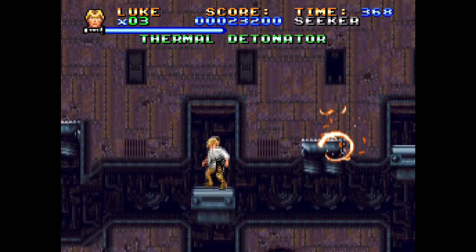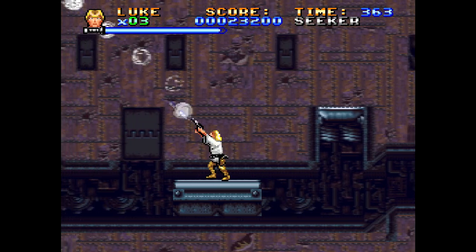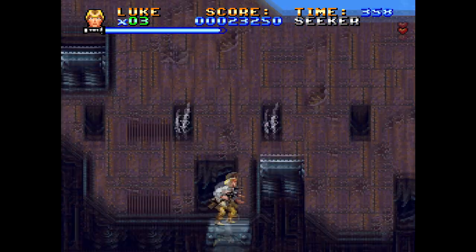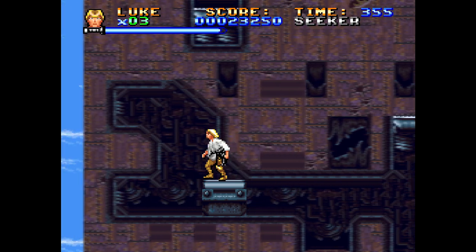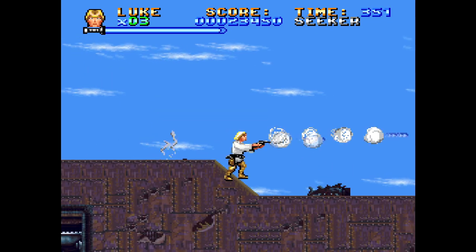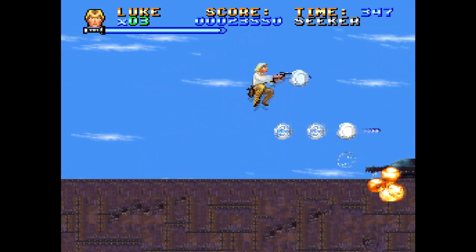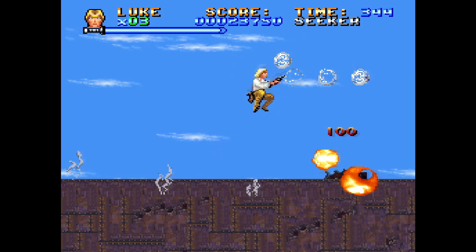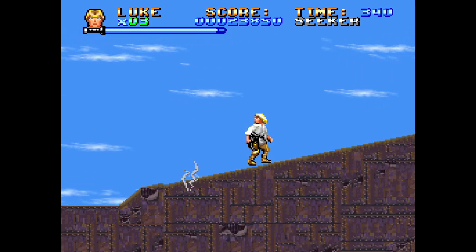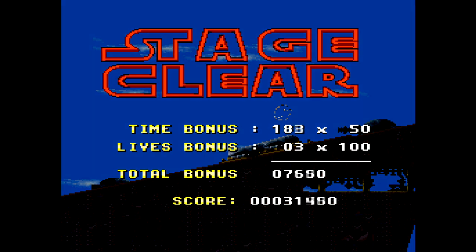Got a thermal detonator — that destroys everything on screen. Sometimes useful, not that big a deal. There's a lot of jumping onto platforms you can't see in this game, which is terrible. But now I'm up here, so things should get a lot better, as I stop all these pop-up turrets on board the Sandcrawler. I touched a piece of shrapnel from the turret. Press down while in the air to fall in there, if you're playing this at home.